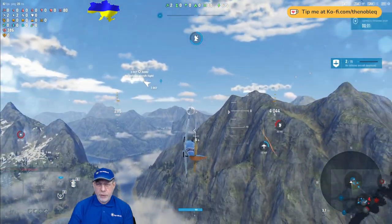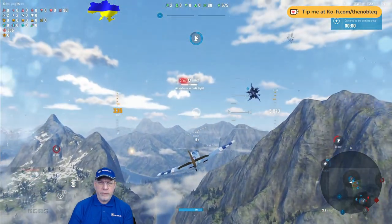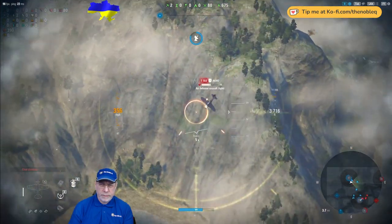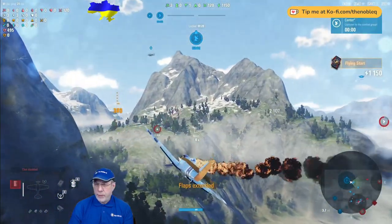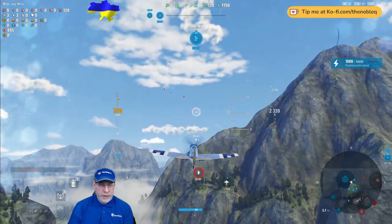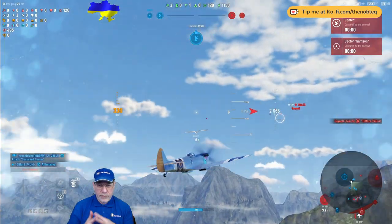Now we look for the third. I make a move to throw off the AA, then we're on to the third and final ADA — and there it goes. With that we have the sector. I took out three ADAs, and a teammate will have taken out one other target, securing that sector for us.